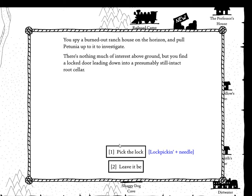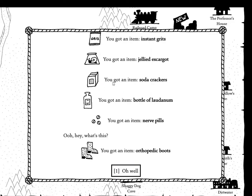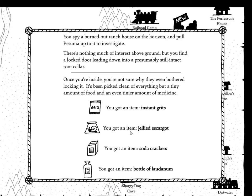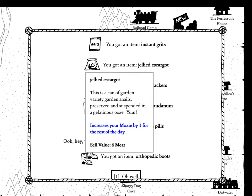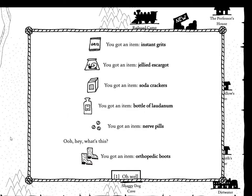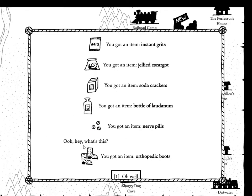Oh, a lock pick! So we got a bunch of stuff: instant grits, jellied escargot — this is good for us — soda crackers, laudanum which is excellent, nerve pills, and maximum HP.